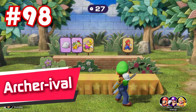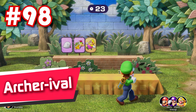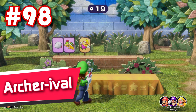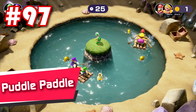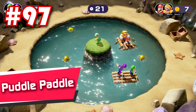98: Archer Rival. Honestly, if it wasn't for Tug of War, Archer Rival would be the worst 1v3 minigame by far. Not only is it incredibly dull for the 3 team, but it's a guaranteed win for the 1 player nearly every single time. 97: Puddle Paddle — hands down the worst coin minigame. Really slow. Really clunky. And really stupid.